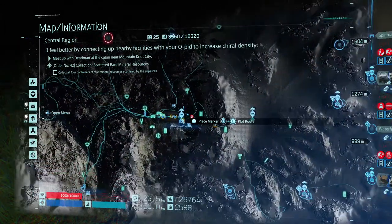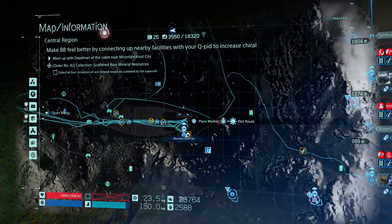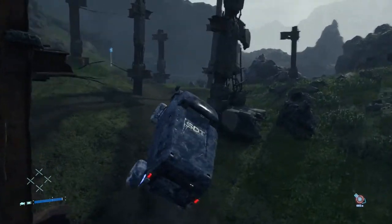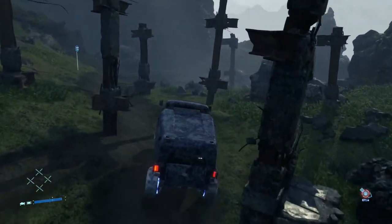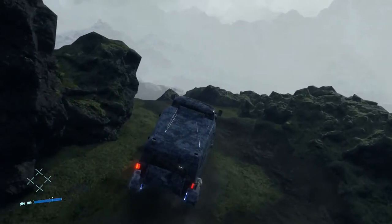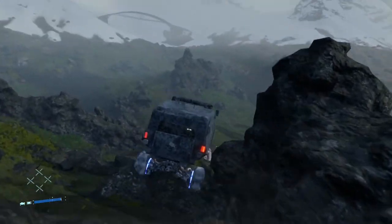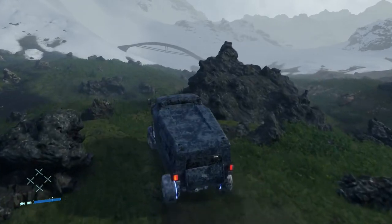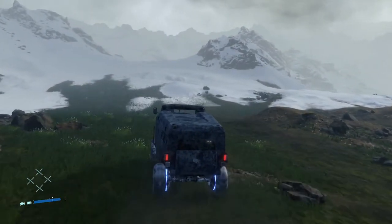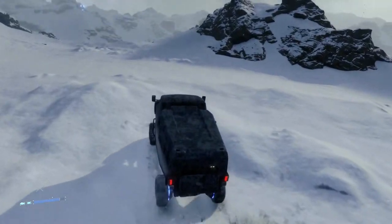Okay, for one second I thought we had to go there. I still know — meet up with Deadman at the cabin near Mountain Knot City. So at least we need to go back to Mountain Knot City, that is for certain. We have not been attacked here — and I see we could sign going around here. Nice that we have a little route available. We are nearly there, aren't we? I think I've seen the bridge near Mountain Knot City before. The supercell looks absolutely amazing — and I guess that means Mountain Knot City is about to fall. We will find out very very soon.